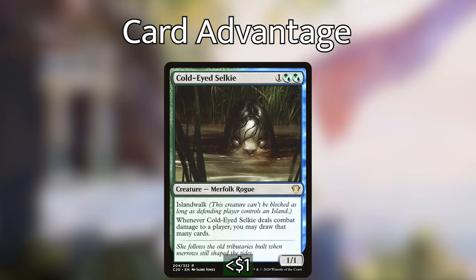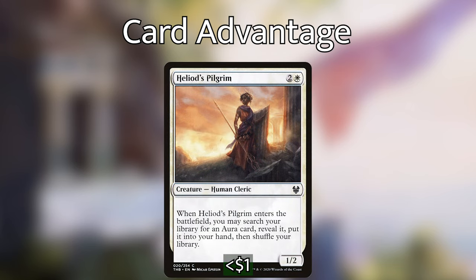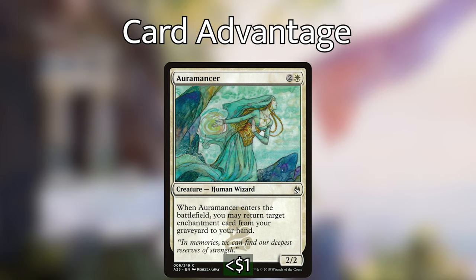Next up we've got some other cards that provide card advantage through pure card draw, tutors, or recursion. We've got Cold-Eyed Selkie, which I really like — it has Island Walk and is a 1/1, so if the defending player controls an island they can't block it. Whenever it deals combat damage to a player, we draw that many cards. So if we don't have Tuvasa, or we want to pump up Cold-Eyed Selkie with auras instead, this can draw us a ton of cards. We also have Heliod's Pilgrim, which when it enters the battlefield lets us search our library for any aura and put it right into our hand — super efficient at only three mana. We then have Auramancer, which can get an enchantment back from our graveyard into our hand, which is super useful.